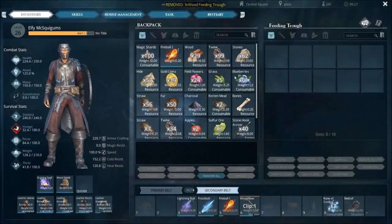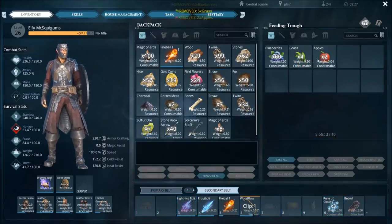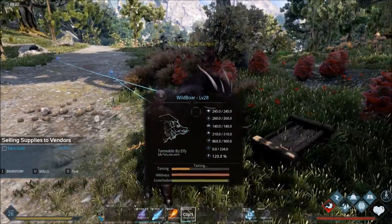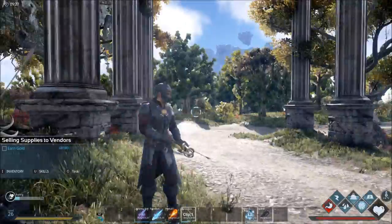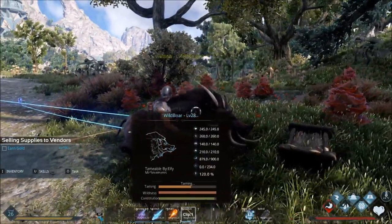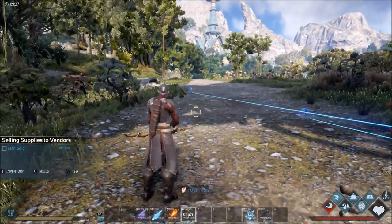Once he's down, we take that feeding trough we crafted and place it right in front of his face. Then we open it up and put blueberries, grass, and apples in there. The blueberries are probably enough on their own. You'll see at the bottom he is taming. Keep in mind I'm on a single-player server with settings cranked up, so it will likely take quite a bit longer on official servers.